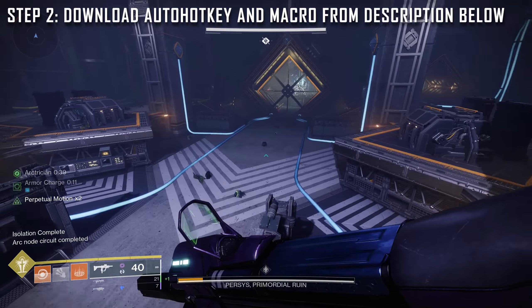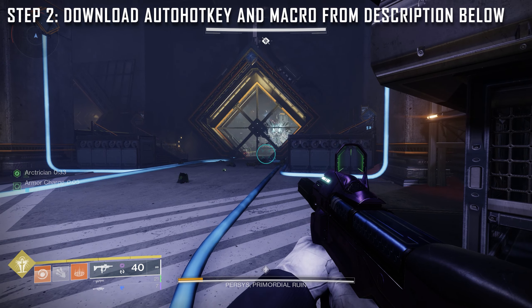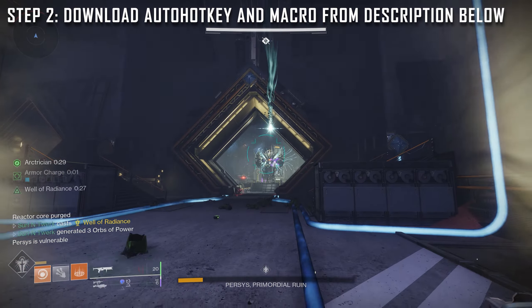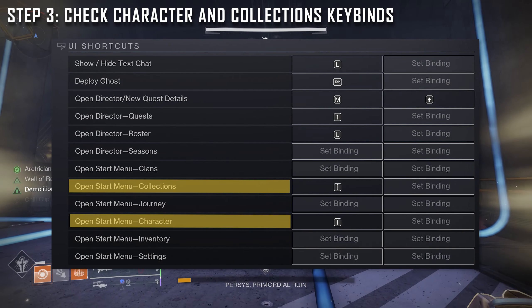Step two is to download the Auto Hotkey program if you haven't already — the link will be in the description. Also download the very important macro created by a2tc; that link will also be in the description below, along with information on how I got this hotkey macro.